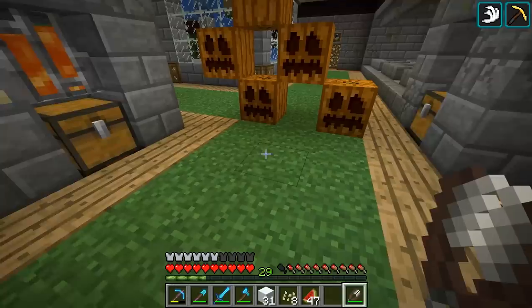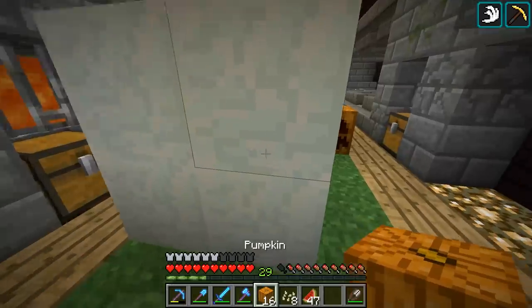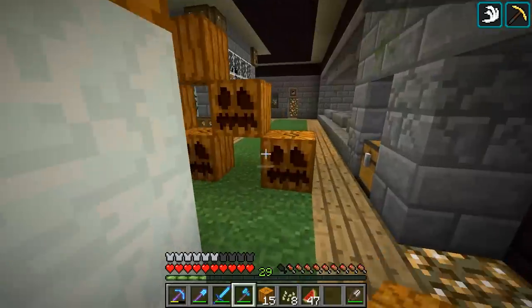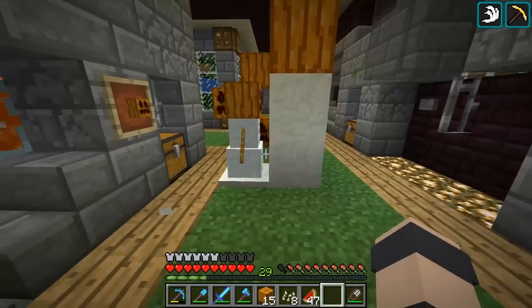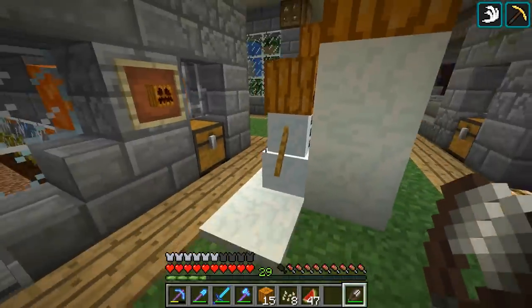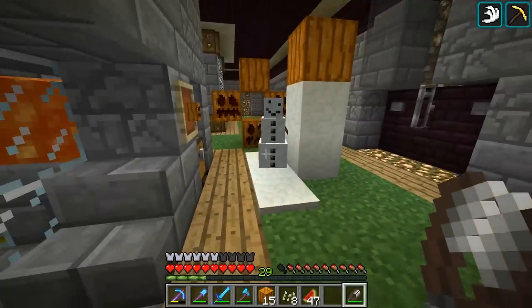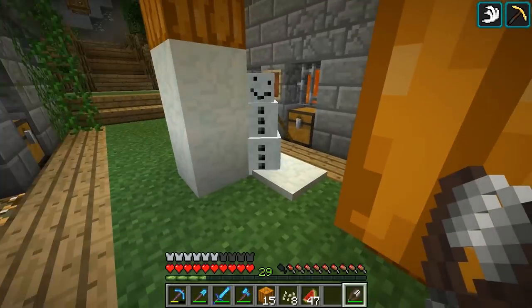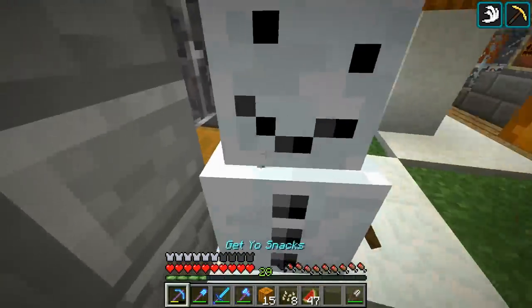And I grabbed some snow here. See if we can use these pumpkins. Nope. So we gotta use the carved ones, then. Aha. If we shear this guy, which face do you have? Okay, you have the pumpkin face. If we shear him, he doesn't drop the pumpkin. I think he's supposed to, right? What if I shear you now? Nothing else happens. Okay, can I put a pumpkin on you? No.